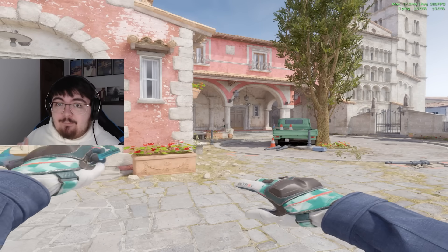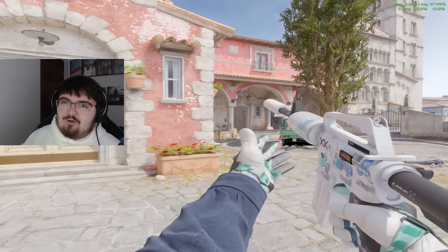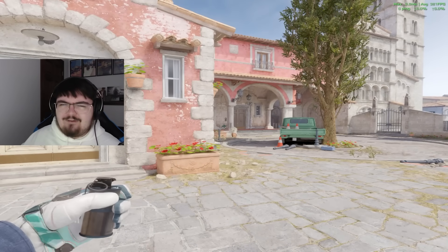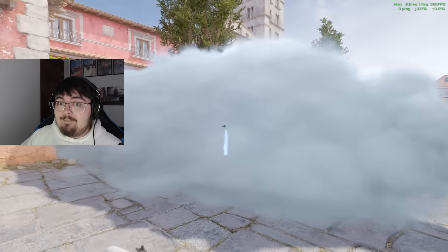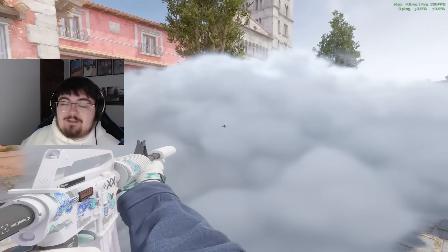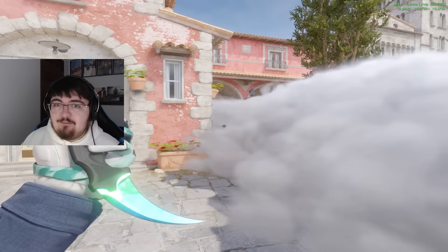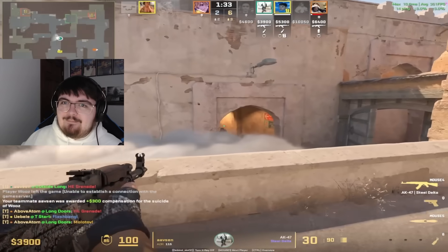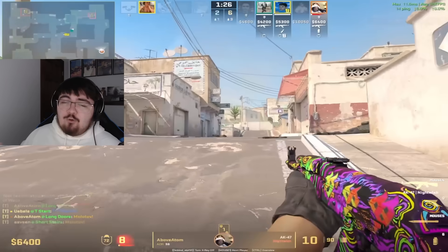Starting with probably the change everybody is most excited for: Left Handed is now back in the game. When you toggle your hands with the new console command 'switch hands' you will notice you have to re-pull out your gun. I think that's to counter the fact that on left-handed side your bullets come out of the left side of your screen, so if you're spamming a smoke there could be some weirdness with tracers if you switch back and forth. You can also see all of your teammates' view models and whether they're on left or right hand.